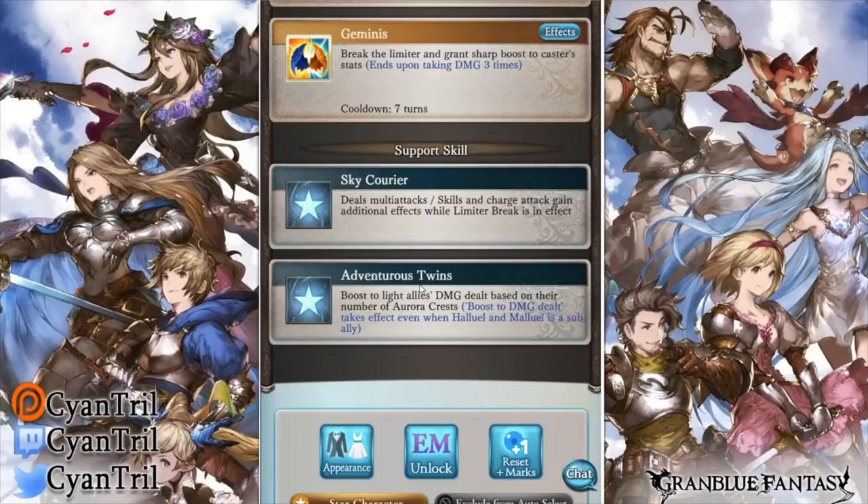Now we look at their passive skills. The reason they tried to balance out this unit by giving them low stats is because they do have guaranteed multi-attacks — very, very strong, like Albert and other units with low stats. They get guaranteed multi-attacks. Also, skills and charged attack gain additional effect when limiter break is in effect. Limiter break is their enabler to the other skills — it enables them to do a lot more.